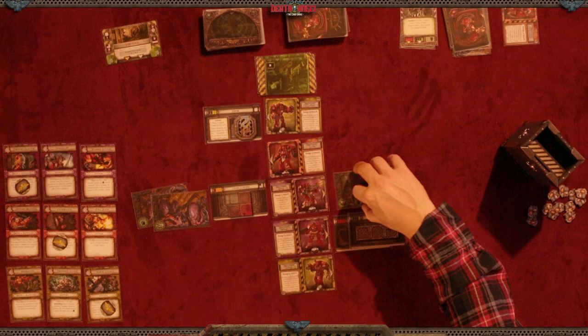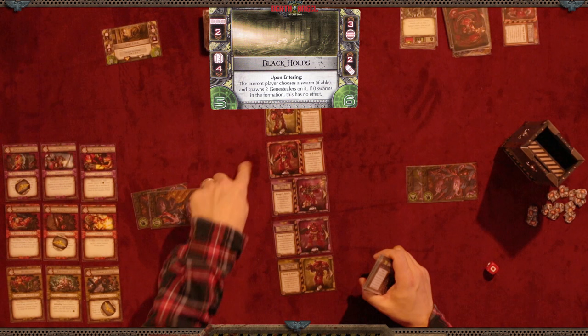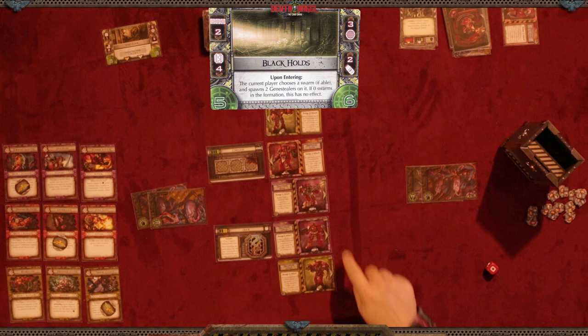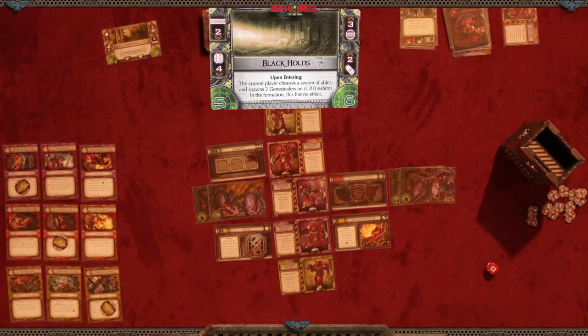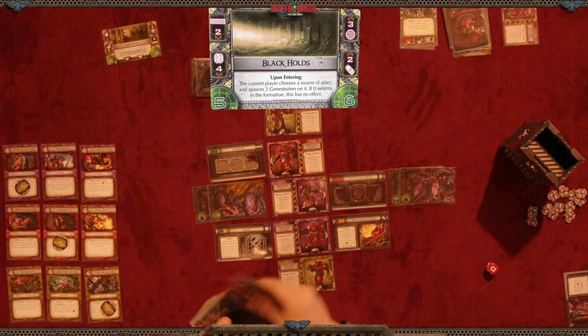We're going to be in a new room, so we get rid of terrain cards and spawn a new location. The new location places a corridor going two down, a door at position four, a ventilation duct at position three on the other side, and a prometheum tank at position two. There's a movement icon — anything with a tongue icon gets to move, so a swarm with that gene stealer moves up. Upon entering this room, we must choose a swarm and spawn two gene stealers on it. The new location also spawns five gene stealers on the left and six on the right.